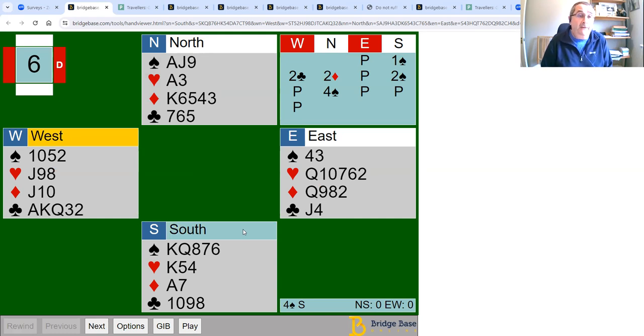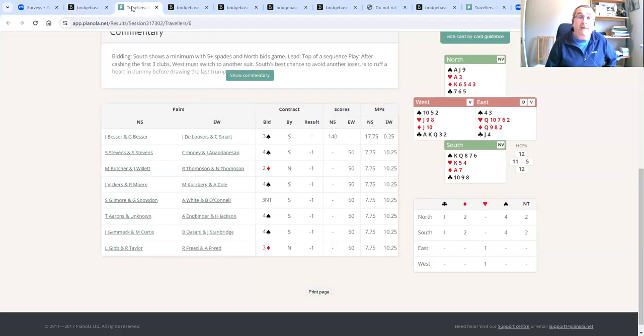This was a relatively straightforward one. Those of you who decided to play diamonds — there is really nothing to be gained by playing diamonds here. If you're thinking of roughing diamonds, that really is a mistake. The most straightforward way to make this is just to delay drawing trumps and rough one heart in dummy. When this hand was played — some time ago before lockdown — no one made four spades on it. The best result was someone who made three spades, but everyone who played it in game went down. You just need to realize that you have an extra loser that you need to rough.